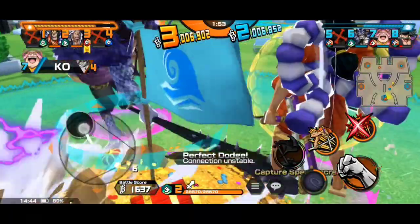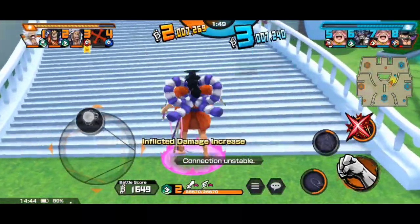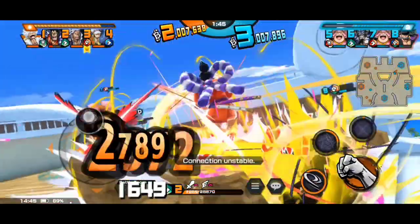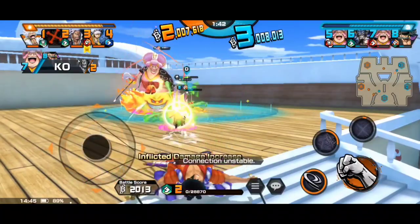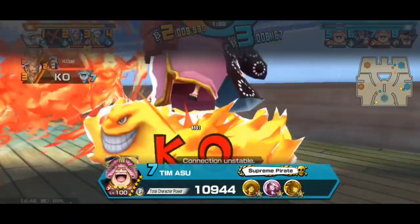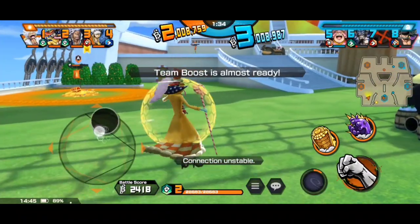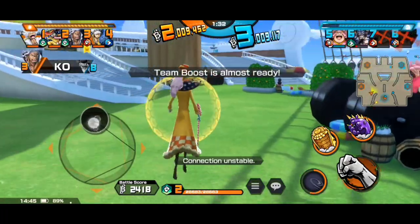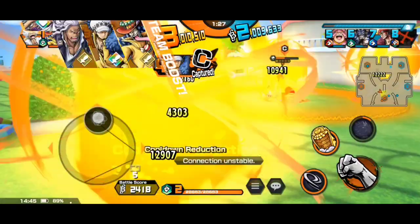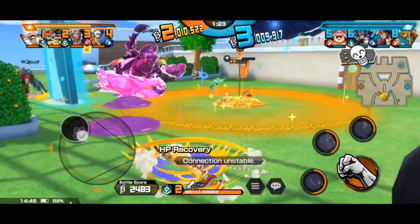Kyro didn't get hit because he used that invincibility. Even in that first game when I was in the Perospero and Oden team I was getting killed like every second — just one-skill deaths, it's so disgusting. Even using Kyro to provide some percent support with the boost, all of them boosted too. Still hard — still hard.